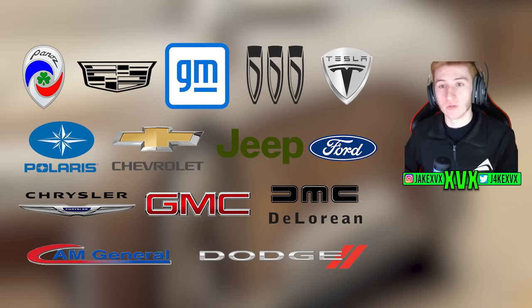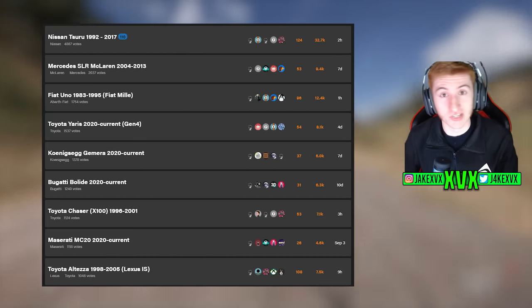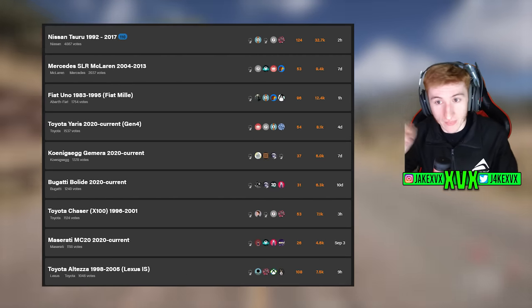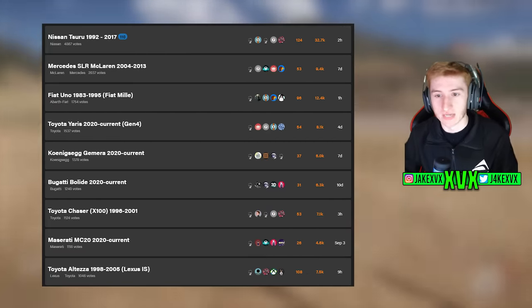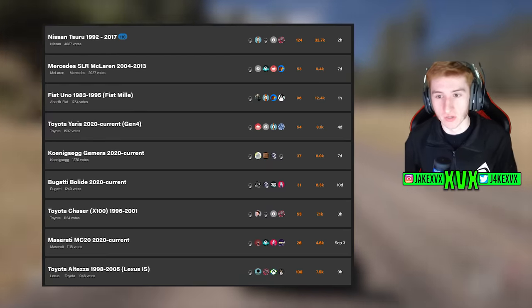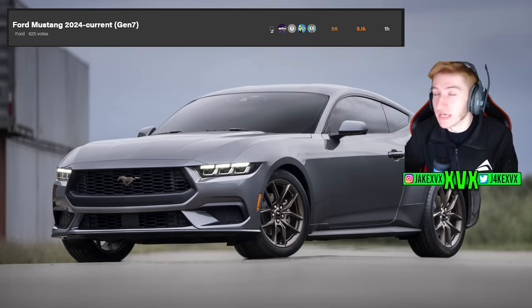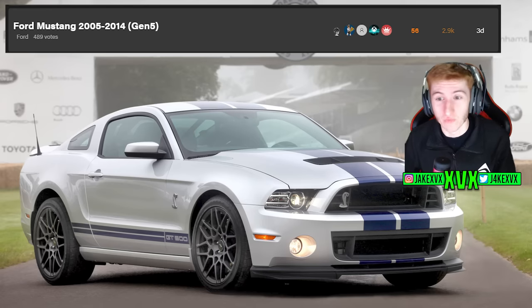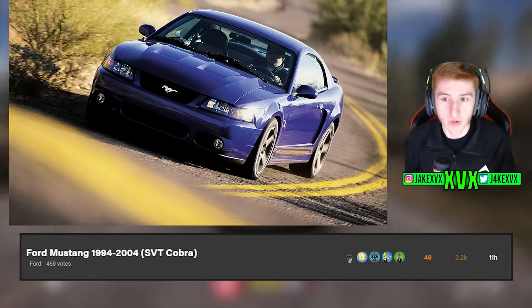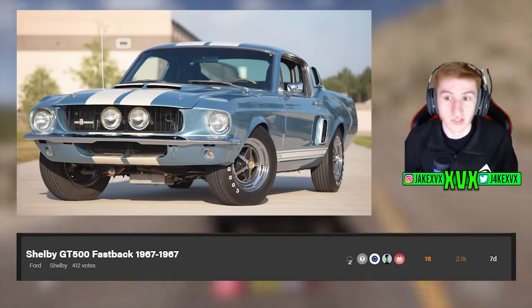We can have a look at the Suggestions Hub and see what are the highest voted cars that are American, because Playground Games has been doing really well lately picking cars that were voted for. Looking at the top voted American cars: the Ford Mustang 2024 onwards — the 7th Gen Ford Mustang — appears to be the highest voted American car on the list. We've also got the Ford Mustang Gen 5 from 2005 to 2014 with just under 500 votes, and the Ford Mustang SVT Cobra from '94 to '04 with 460 votes. We've also got the Ford Shelby GT500 Fastback from 1967.